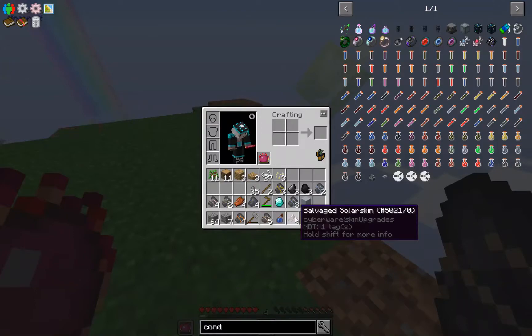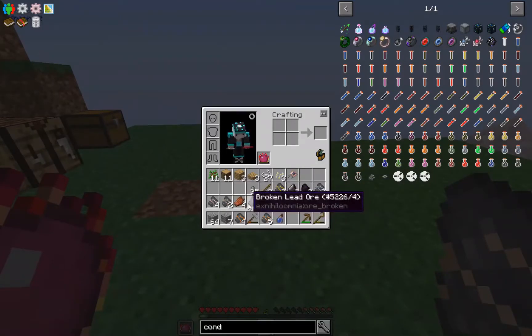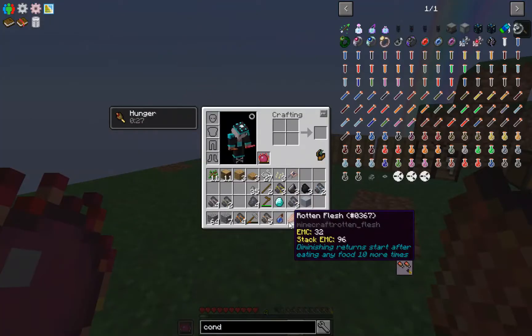What does this item do? I think it has something to do with the Cyberware stuff. Yeah, it says 'Cyberware — shift for info — produces energy when in the sun.' Okay, that's pretty cool. I got that from a zombie I think. I'll just eat some rotten flesh.